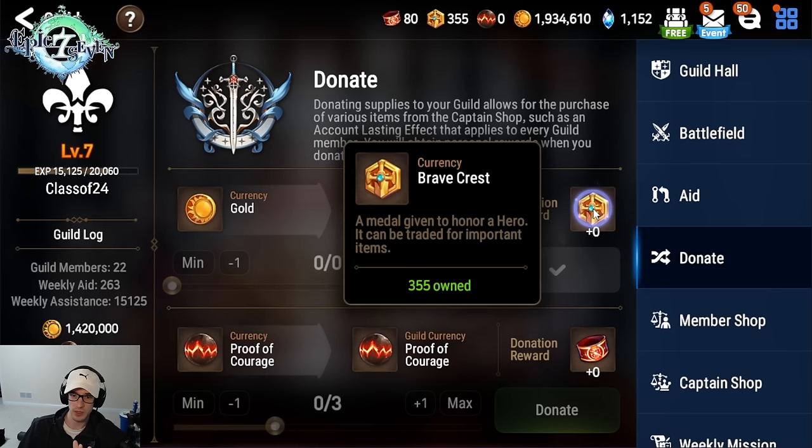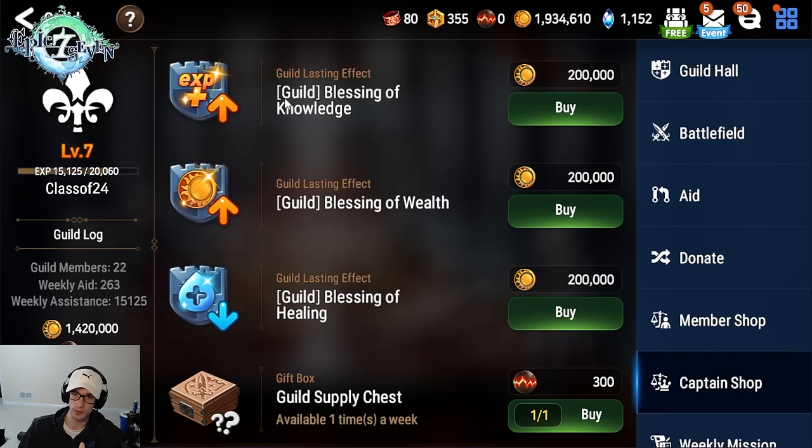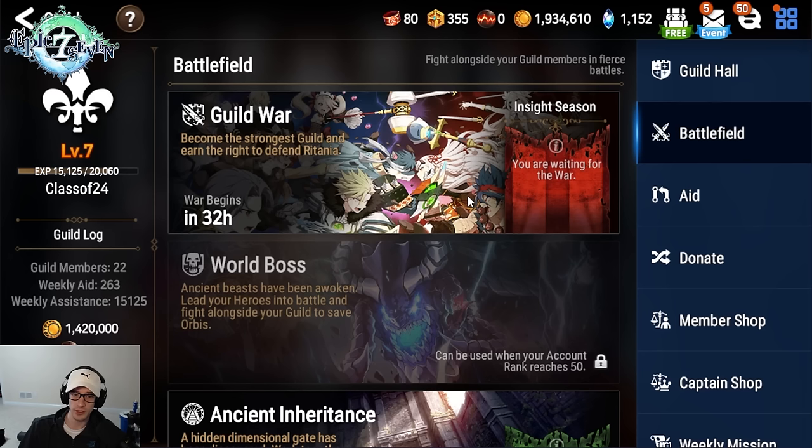You will also try to donate as many Proof of Courage as you get — you earn these from Urgent Missions and from World Boss. In terms of Guild War, once you join, click Guild War Defense, hit Auto Assign. It's best to do Guild Wars and just lose your attacks at first — that's fine, as long as you do them you'll be earning Commander's Armbands currency. In the Member Shop there are some of the best artifacts in the game that you can get for free by spending those currencies.